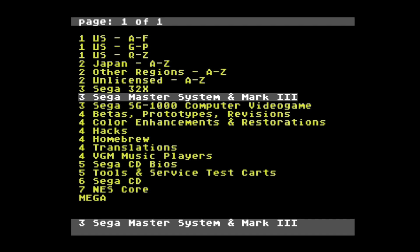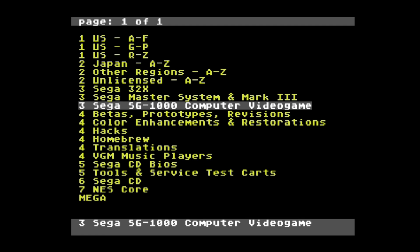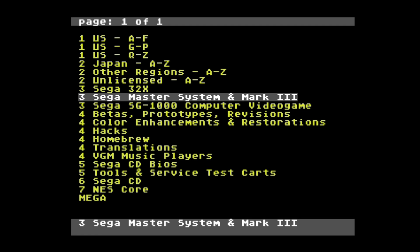Welcome back guys. I've got a quick video for you concerning the Mega Everdrive Pro running on the Analog Mega SG, the FPGA-based Sega Genesis. I was seeing from a lot of people, including Cricks himself, saying that Sega Master System save states are not working with the Analog Mega SG, and that Analog would need to do some kind of an update.